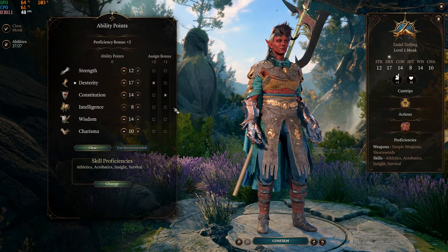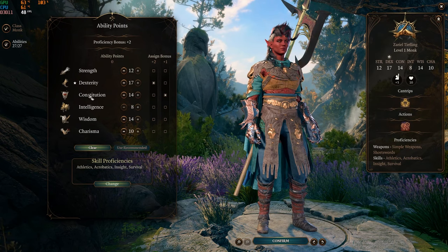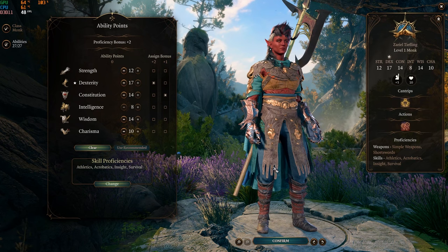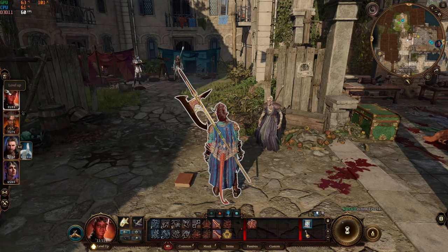The key abilities for the monk are dexterity and constitution. The game already basically sets you straight on the monk class here, so it's pretty straightforward.